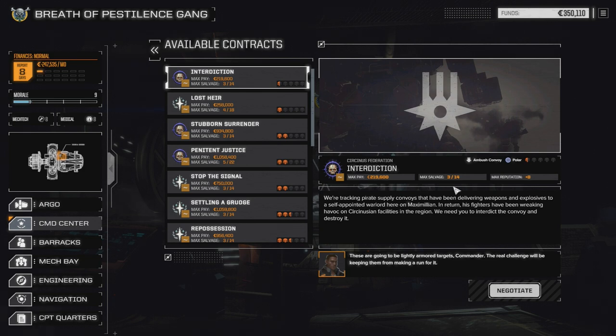We're tracking pirate supply convoys that may be delivering weapons and explosives to a self-appointed warlord on Maximilian. His fighters have been wreaking havoc on Circanian facilities in the region. We need to interdict the convoy and destroy it. These are lightly armored targets - the real challenge will be keeping them from making a run for it. It's a half skull mission and we're ranked at about one skull, so we're going to go down with three mechs and take this on.